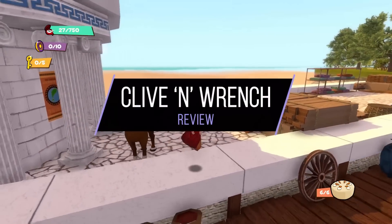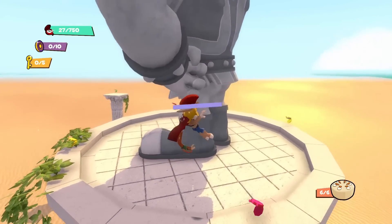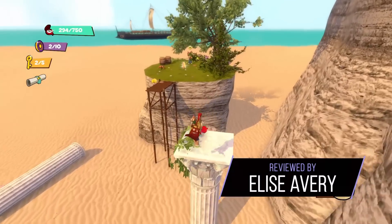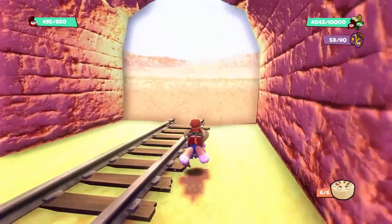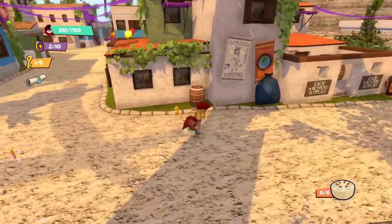Clive and Wrench is a 3D platformer in which you play as a rabbit and monkey trying to stop Dr. Doukas' evil plans by time traveling in a fridge. In each world you collect ancient stones hidden in out-of-the-way locations or locked behind platforming challenges. Once your stone total is high enough you'll unlock the boss door. After beating the boss you need enough pocket watches, which are scattered everywhere, to unlock the next world.